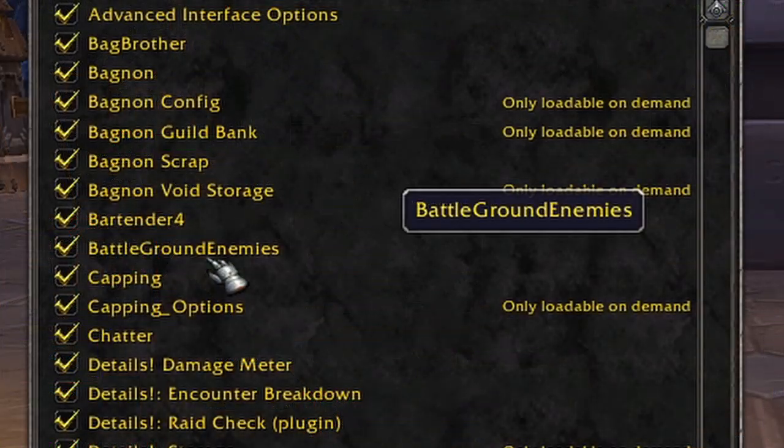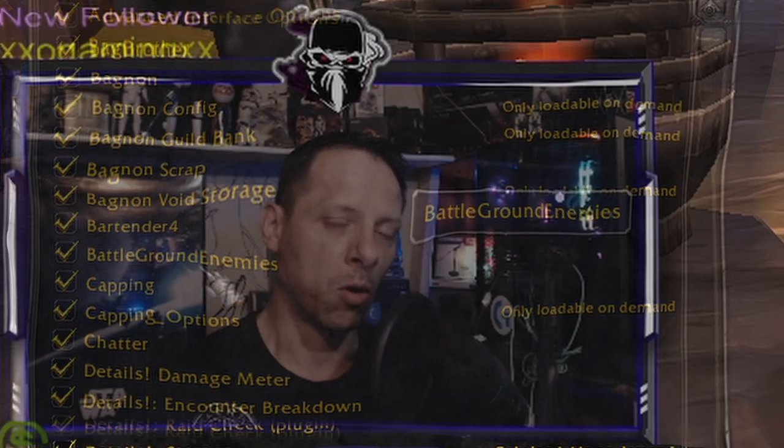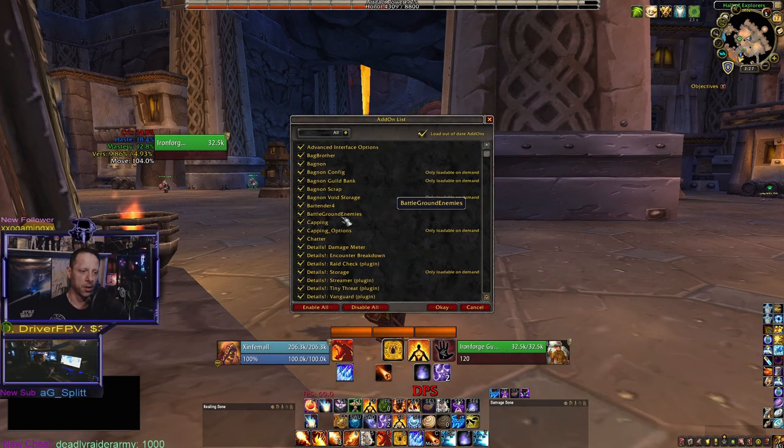Another must-have is Battleground Enemies. This is essential if you're playing any rated PvP, BGs, or just casual BGs in general. It sets up all of your enemy targets on a frame that you can resize and move around — put it on your right side, left side, up or down — wherever it fits in with your UI.